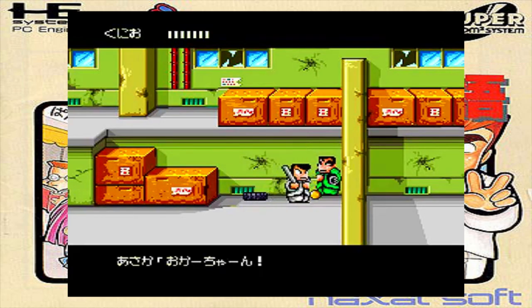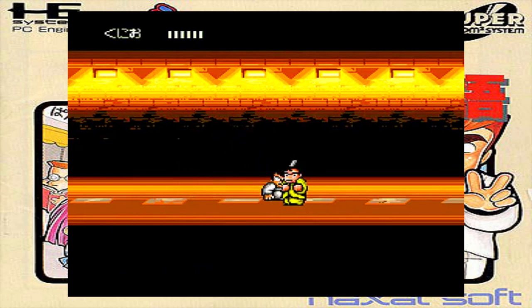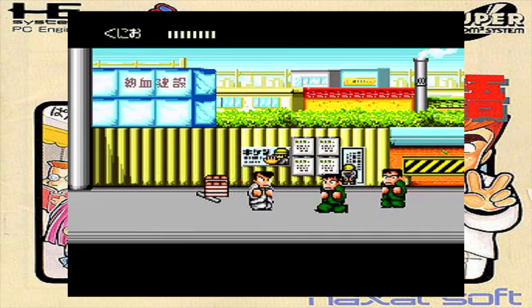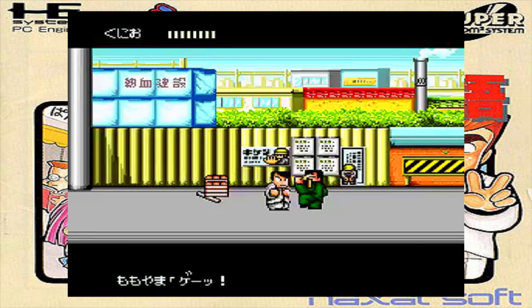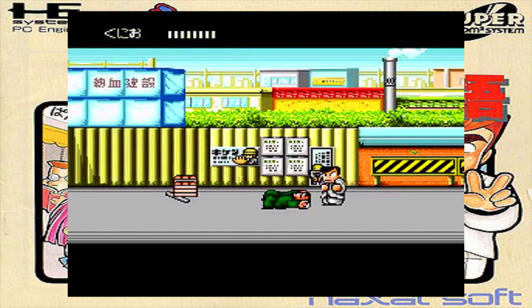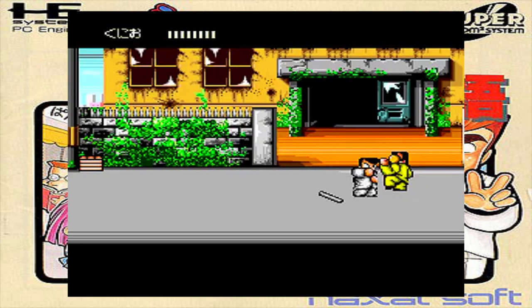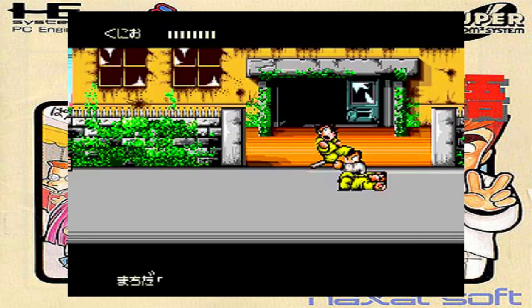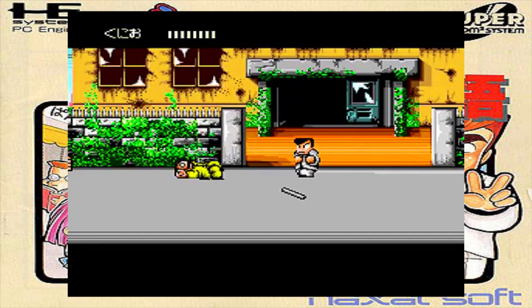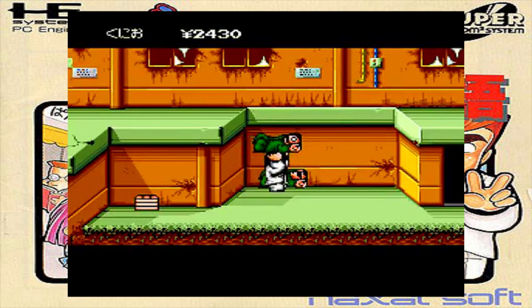Even if you took all of that out of the equation, this would still be an awesome beat-em-up with lots of weapons, some sweet two-player co-op action, and some very fun gameplay. The NES version is legitimately one of my favorite games on the console, and this version is just as good in the gameplay department, and the graphics and sound get a big boost from being on the PC Engine CD. It's a very bright, colorful, and detailed game, and the original soundtrack has been given a very nice CD-quality arrangement. It's Downtown Neketsu Monogatari — everything you love about River City Ransom, only more PC Engine-y.